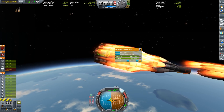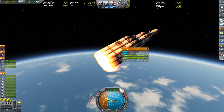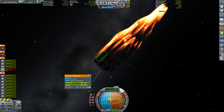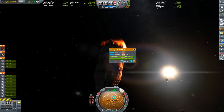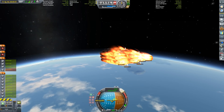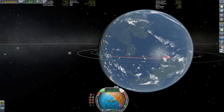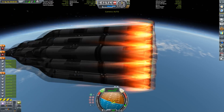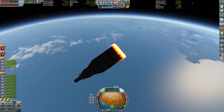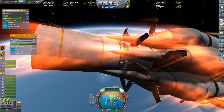The first stage is a lot trickier, because bringing more fuel to perform the re-entry burn and the landing burn is not as easy as with the second stage. With the second stage I only needed one additional S3-14400 tank — those 82-ton tanks. With the first stage I included six full 82-ton tanks in order to hopefully have enough fuel to get it down to the surface.